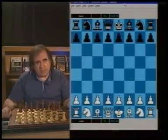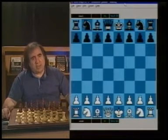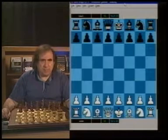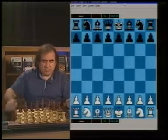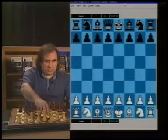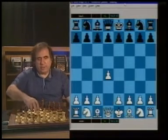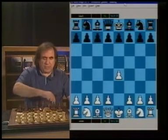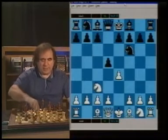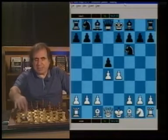One of those gambits I want to talk about now is the Blackmar-Diemer Gambit. It can start with any move - e4 or d4. For example, after e4, Nf6, Nc3, d5, and after e4, it turns into a Blackmar-Diemer Gambit.